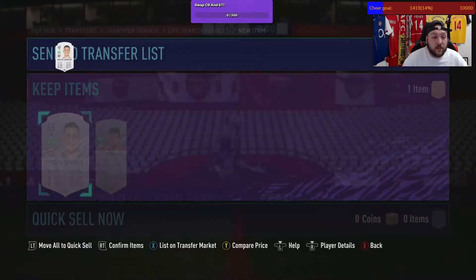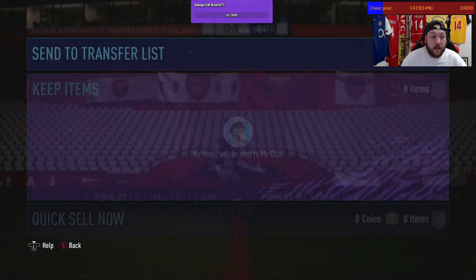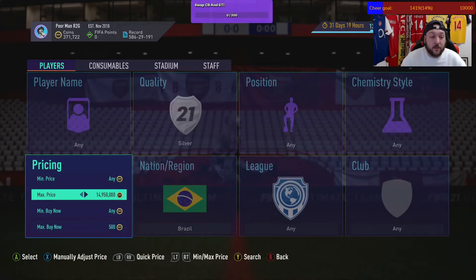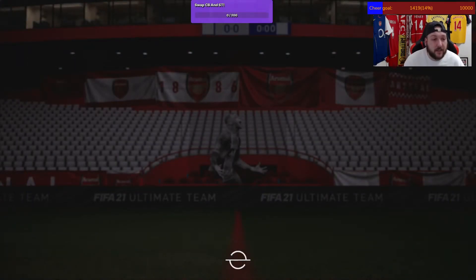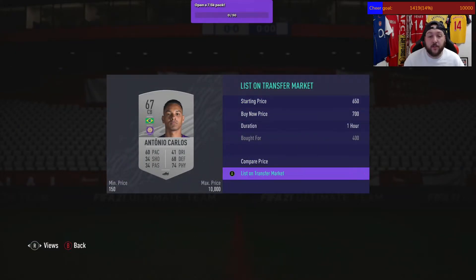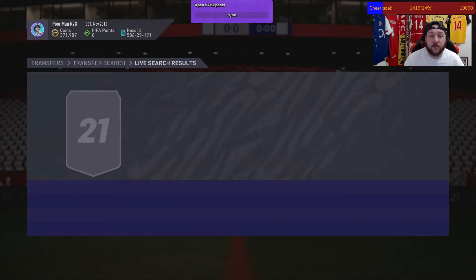These cards will sell. If they don't sell the first time, just reset the list, drop the price down by 50 coins, and relist — very simple. Let's drop to 500 max price and search. One came up at 400 — we won it. That's an MLS center back who goes for 700, so 300 coins profit before tax. Do that 10 times and that's 3k in a matter of seconds.